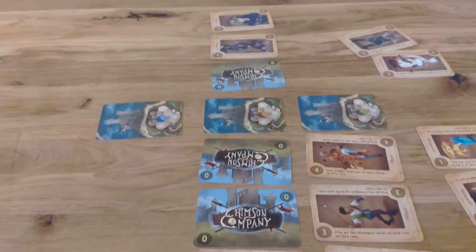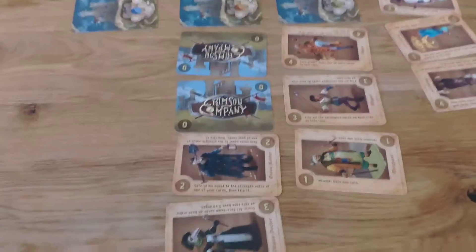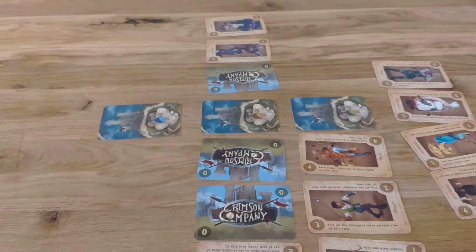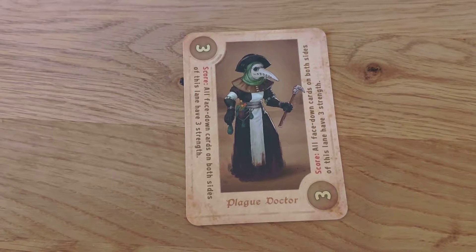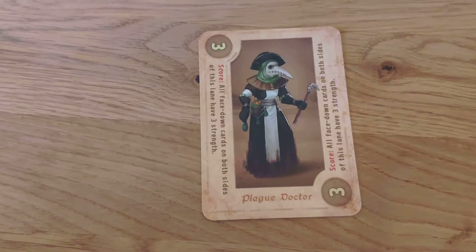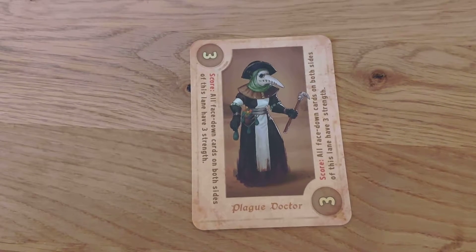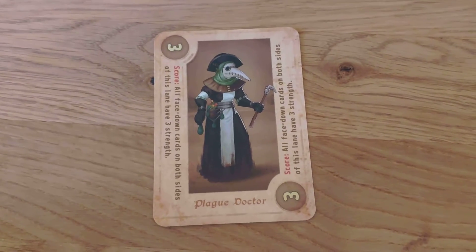Basically you want to play the Plague Doctor somewhere where you will have more flipped cards in this lane than your opponent. The Plague Doctor is a nice card because you can choose the lane in which you play him. So he tends to boost at least one of your cards more than your opponent's, and then he is already a 6 strength card. Thank you very much for watching and see you next time. Goodbye!